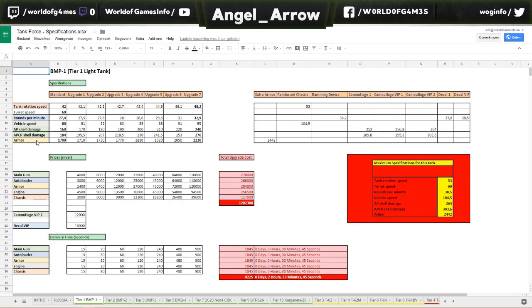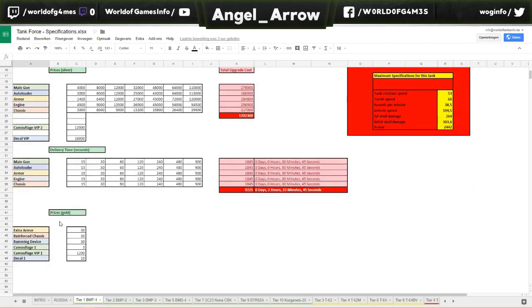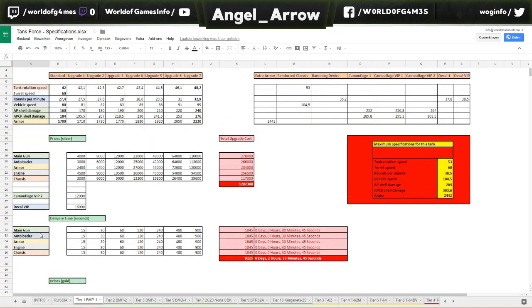Ramming device and decal one are light blue, meaning they will change the specifications for the rounds per minute on top of the spreadsheet — also in blue. The autoloader is also blue, meaning it will change specifications for rounds per minute. And so on — every color changes the same color on top of the spreadsheet.